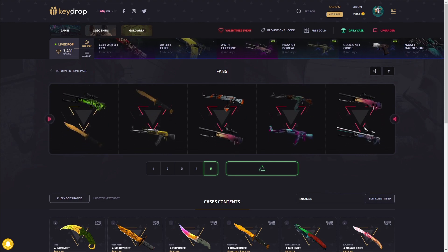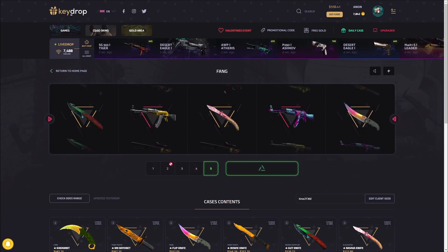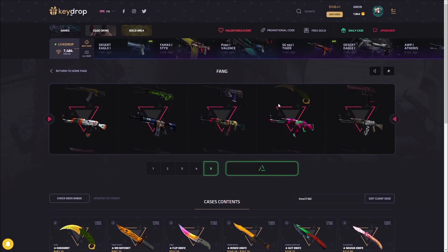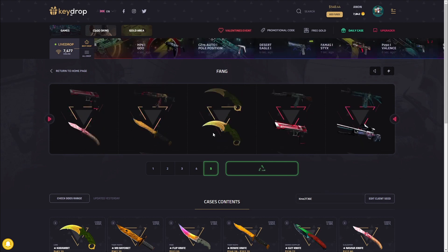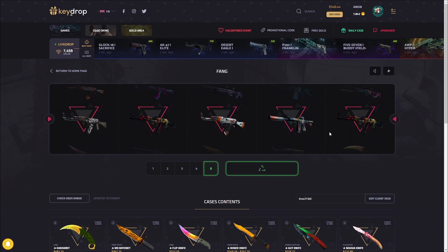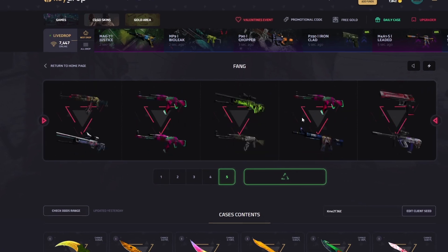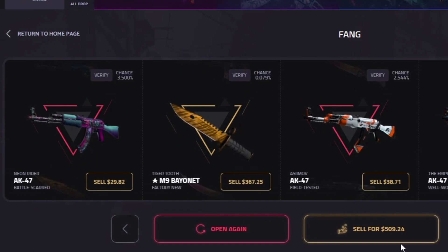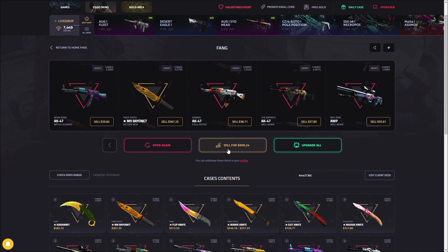Probably about a one percent shot of hitting something stupid. We take 20 bucks profit though — no problem there. Come on, just drop the M9 Tiger Tooth, I'll be more than happy. This roll could have been a lot worse honestly. Any knife pretty much covers everything, and all the other ones will be profit if we can somehow hit — oh, this M4 might be bad. Yeah, tiny loss. The Player Two is kind of what you don't want to see in this case when it rolls.